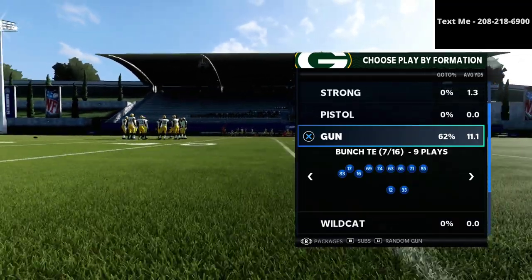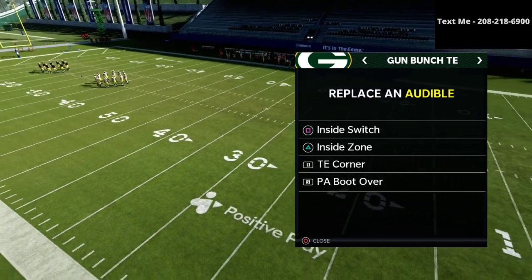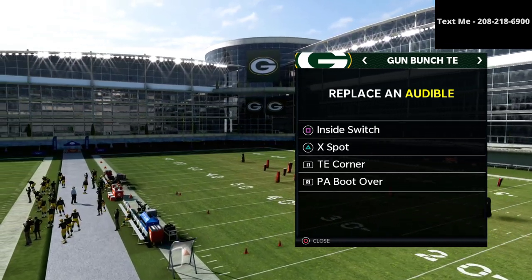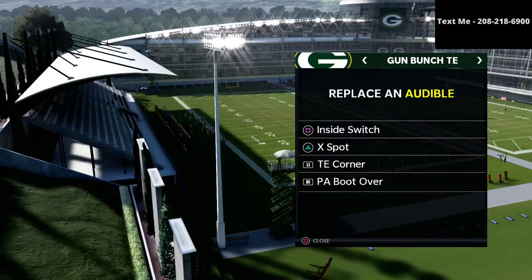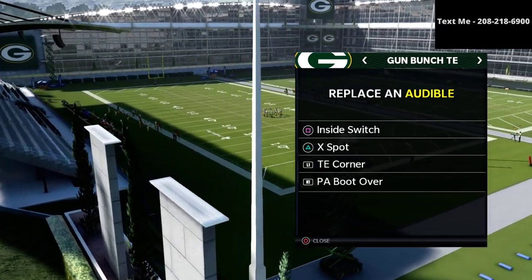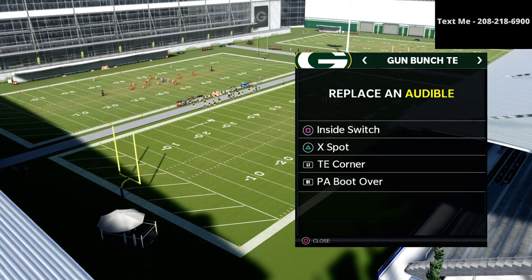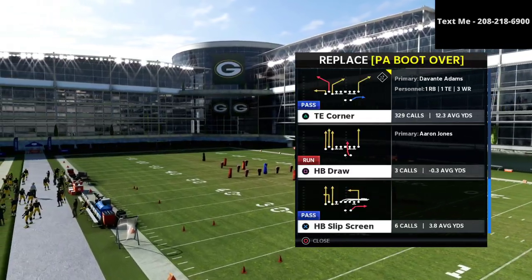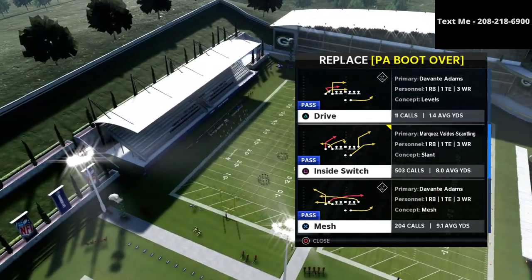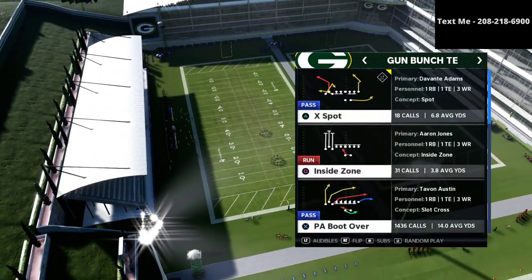We're talking specifically about routes that can open everything up — what do you do when your main play is taken away? We call them constraint theory plays. A constraint theory play is something you can call consistently that is going to open up your power play or counter play. The top two plays in this playbook in my opinion are tight end corner and pa boot over — basically a right side flood and a left side flood. The audibles you want to have set are x spot and mesh, and we'll go over those in this video.